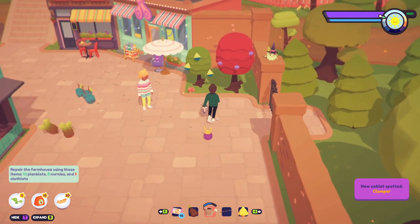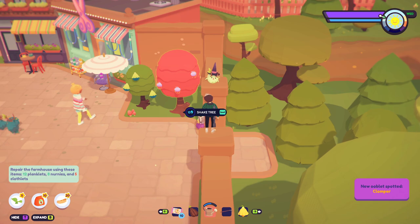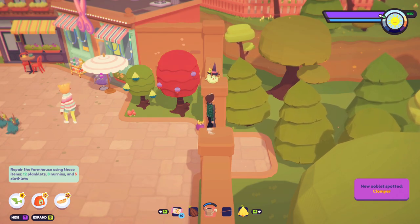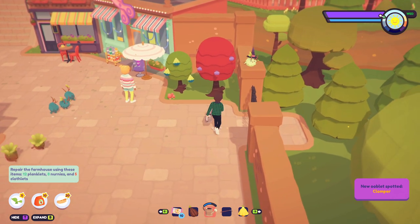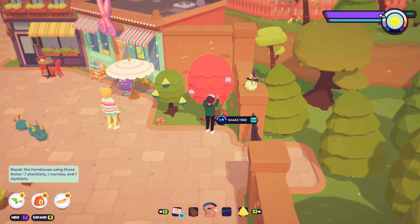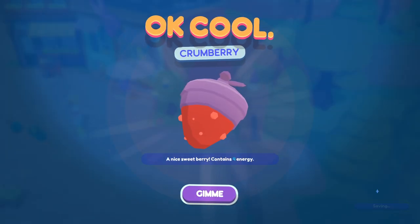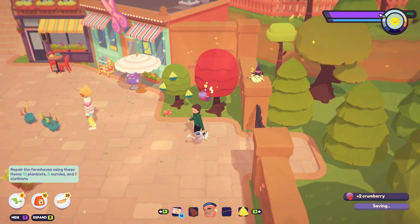Look - this one's wearing a little witch hat! How do I get this one? I want this one! Biddle, go get that one! Let's shake the tree - I don't think I've picked these up yet. They could very well be clothlets... but they're crumbies, crumbberries.